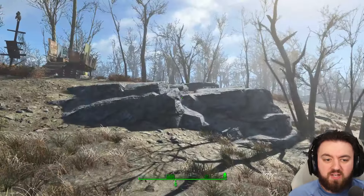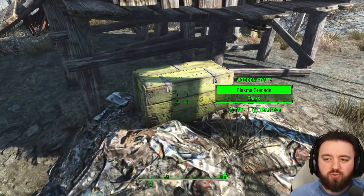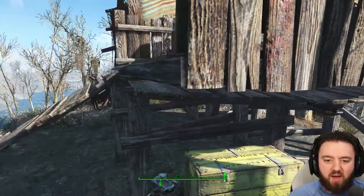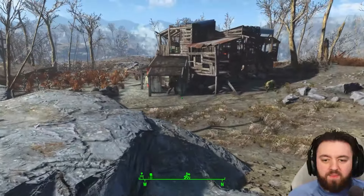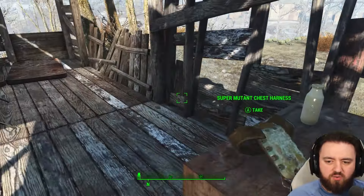This one watchtower in particular has a Nuka-Cola Quantum, as well as some goodies, as well as a Super Mutant Wastecloth, which you can equip to Strong. I'm sure they'll be quite happy about that.